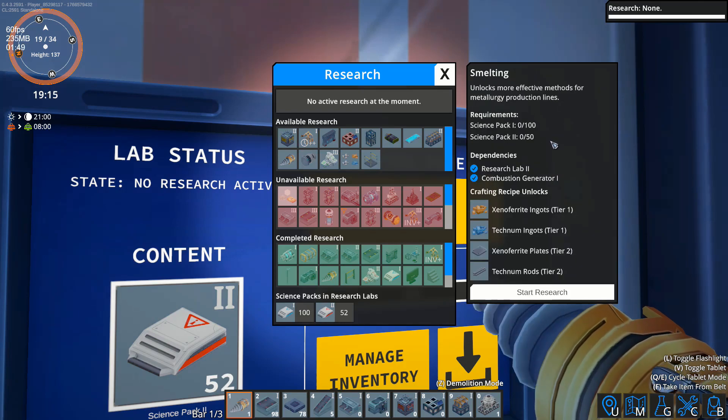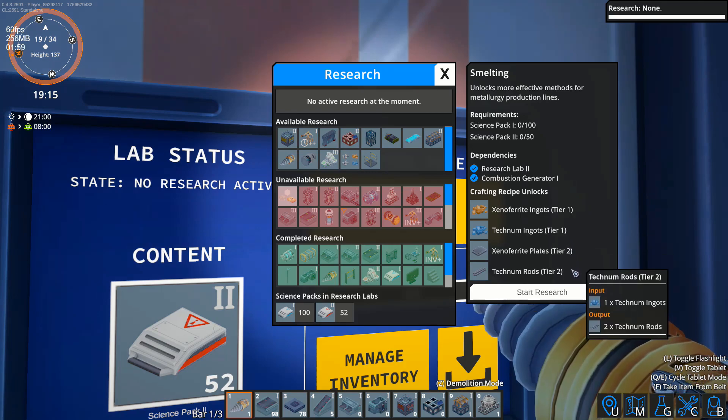Metal. Xeno ferrite ingots, techno plates, techno rods — hmm.